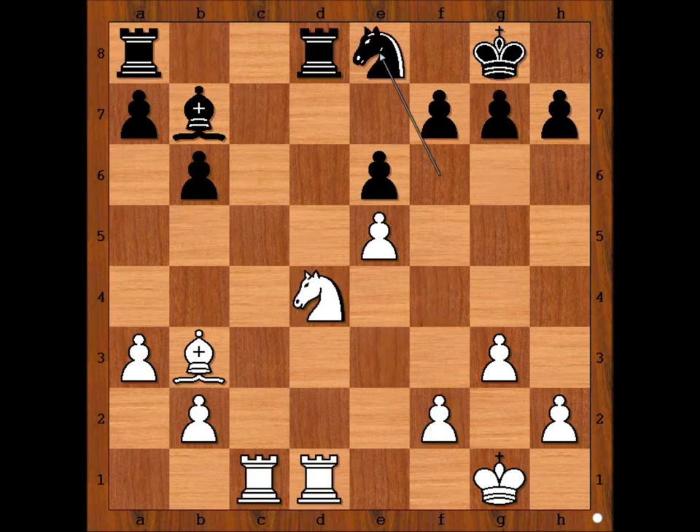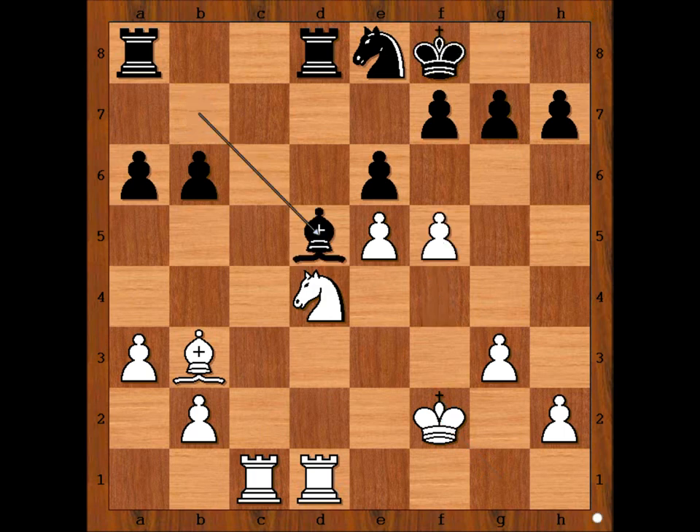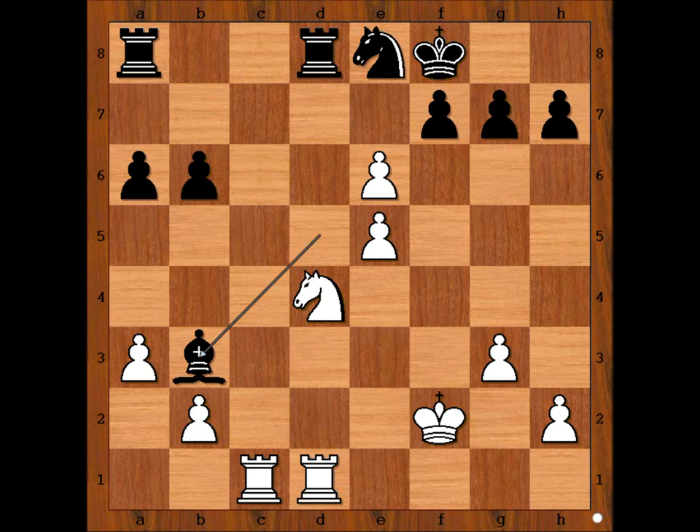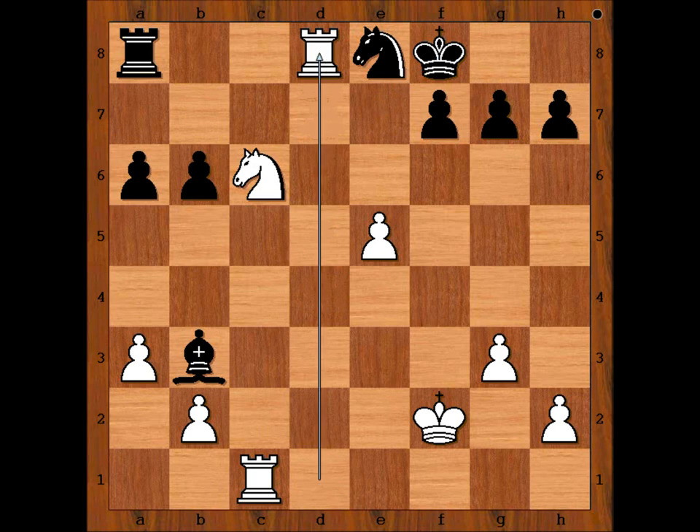In the game we have knight to e8. f4, a6, king to f2 — Botvinnik wants to centralize his king. King to f8, f5, bishop to d5. How would you continue now with white pieces? Botvinnik captured the pawn on a6. Bishop takes bishop. White to move — can you see the winning move for white? Vera was counting on knight takes bishop, but there is a better move: e7. And Vera Menchik resigned, in view of the continuation: king takes pawn, then check, and after king to f8, rook takes — rook, winning for white.